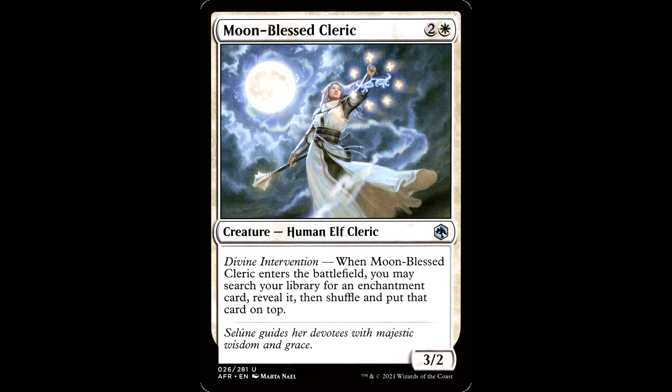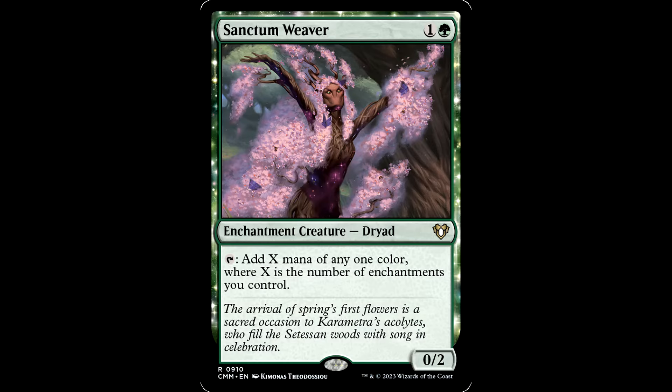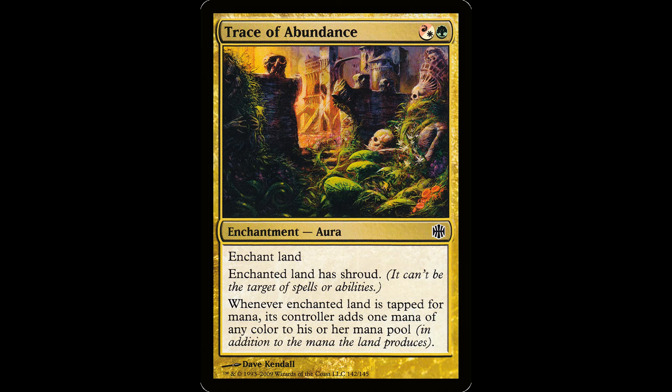Enchantments also have some very unique tutors, like the Moonblast Cleric — it's a vampiric tutor for Aggravated Assault or whatever you want. Sanctum Weaver just got a couple reprints. If you're running Preston, you may want to include a few more of the land auras that produce mana. Trace of Abundance is a neat old card from Alara — it's about a $3 common that probably needs a reprint. A couple other ones as well.